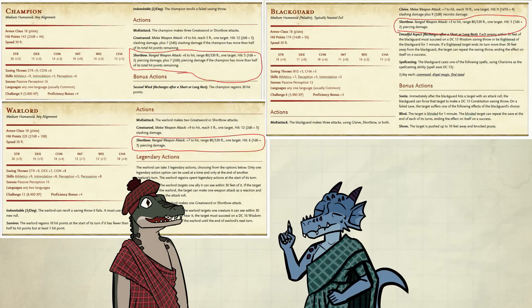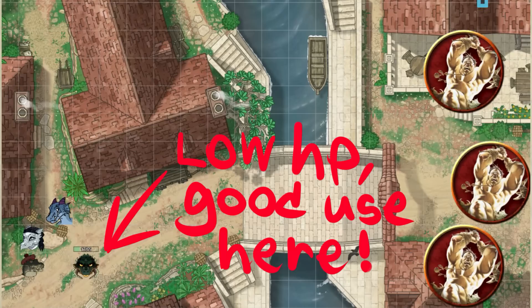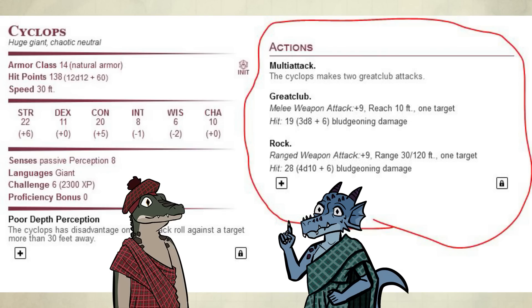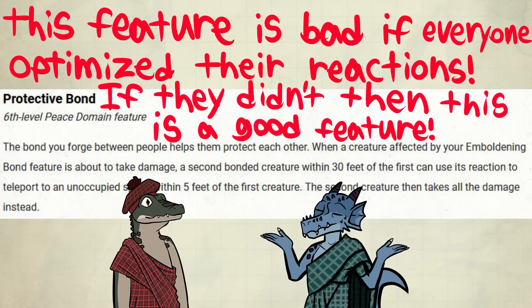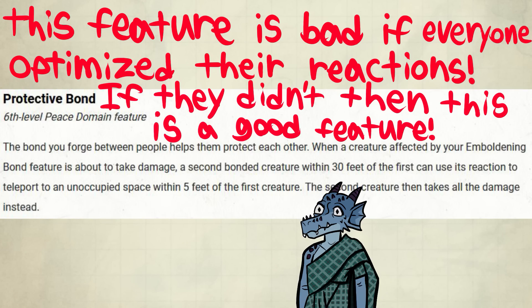While it is true that Protective Bond works against ranged attacks, ranged attacks normally do a lot less damage than melee, which makes it not really worth using the feature for — look at champions, warlords, and blackguards; they basically do half damage at range compared to melee. Of course there are exceptions: maybe your party member is at range and at really low HP, which makes it worth taking a hit for them. Or maybe you're fighting giants, which do a lot of damage at range with their giant rocks. But generally, this feature is only really good when you don't need to optimize too much at your table, so I wouldn't call it specifically overpowered. That's my two cents on Protective Bond.